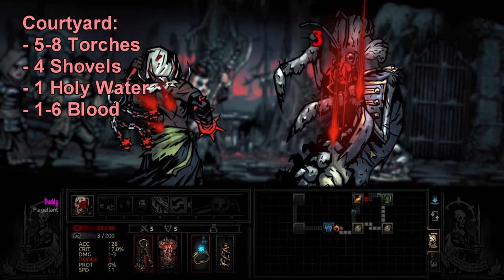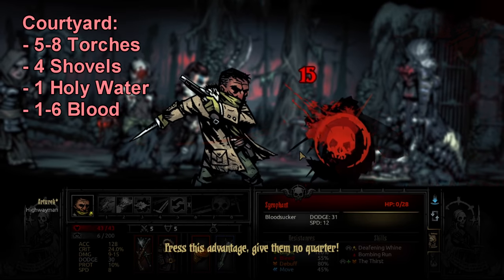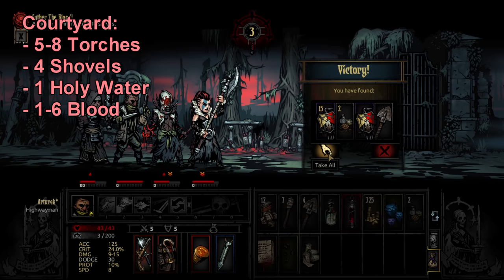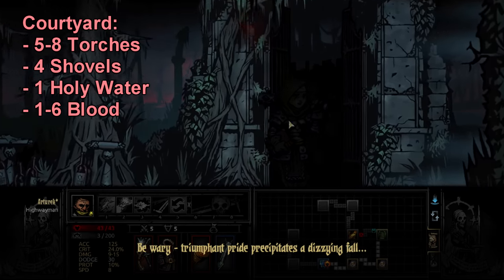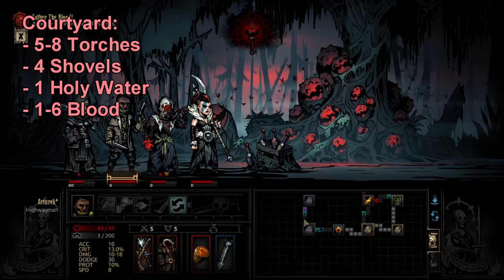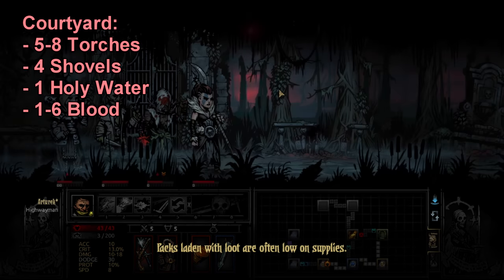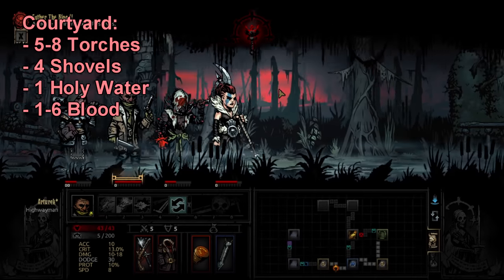If stress is going to be an issue — someone coming in with 50 stress, or I just don't have much speed or control on the team — I'll take one or two holy waters. I don't use them defensively here; this is strictly to use on the blood fountains. Like the throbbing cocoon with the torch, you drop holy water into the fountains and heal 30 stress. That's really nice.